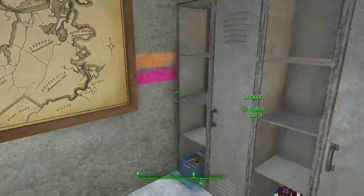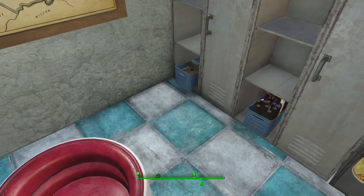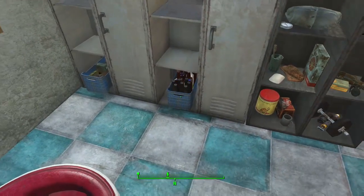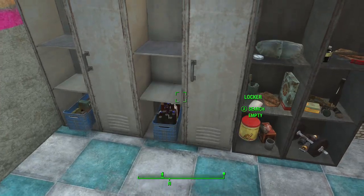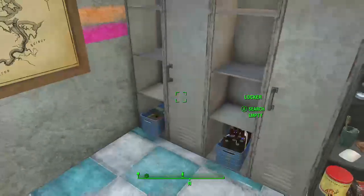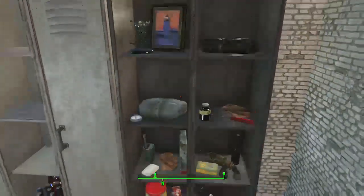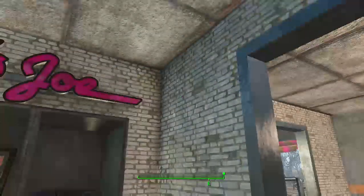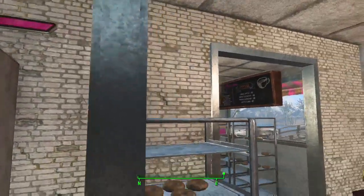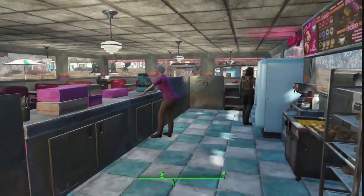Snappable lockers, I believe, are also part of that mod. There are some snacks in that back locker and some drinks that aren't sold here, just in case they want to kick back after hours and relax. Got some personal effects, and another little sign above the lockers just to remind you where you're working.